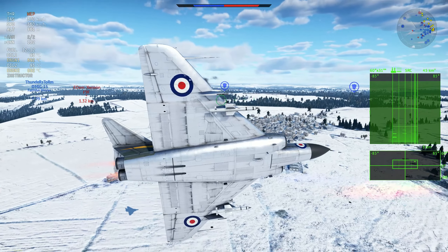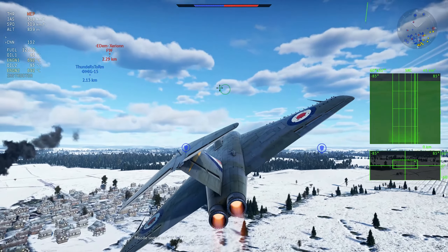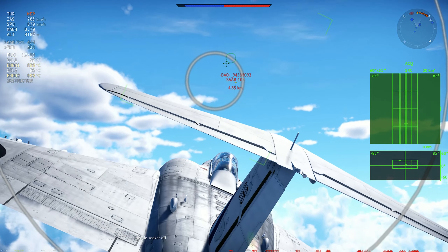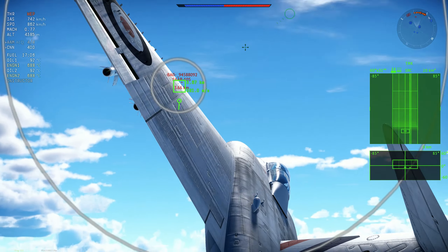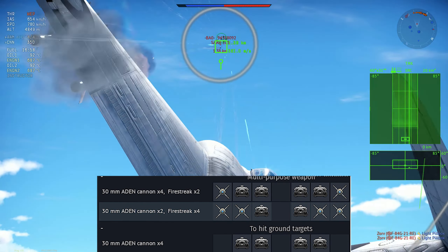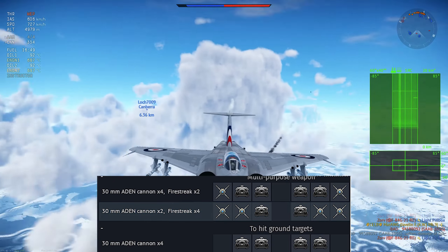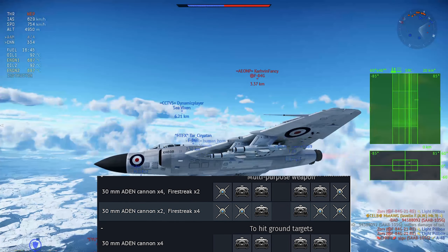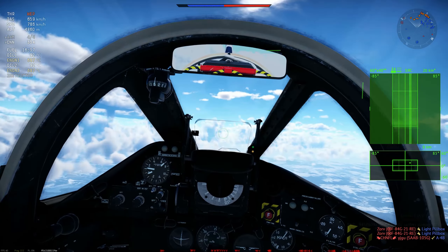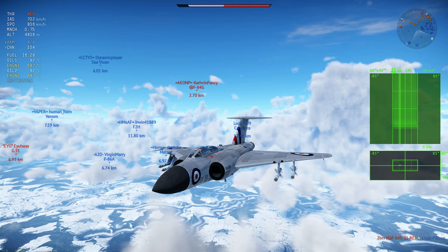This is basically the idea behind this aircraft: an interceptor with a very strong radar for the time and very powerful engines, which can make you climb a lot. Just be fast and you're probably going to out-accelerate everything that you face, though it has some limitations. The missiles are always the best option to bring. You can carry two cannons with 400 rounds — the Adens — and four Firestreak missiles. You can also carry four cannons with two Firestreaks, but I think the Aden with 400 rounds is enough, and the four missiles are pretty good at this BR.